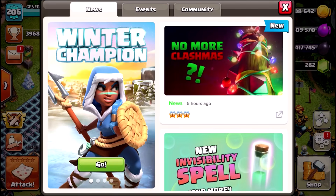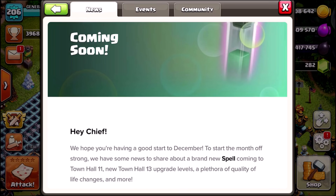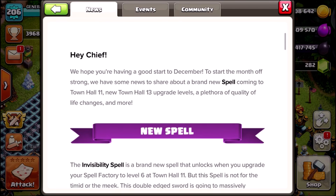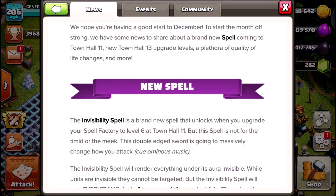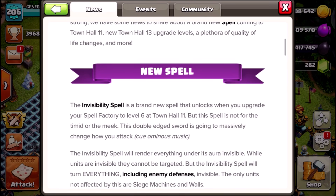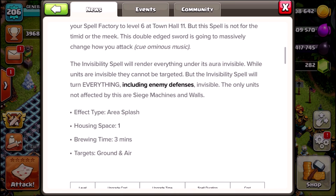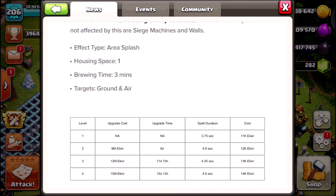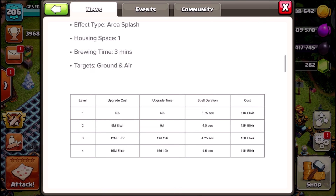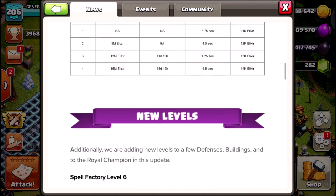Sneak peek number one: no more Clashmas, and a brand new spell coming to the game — the invisibility spell. It renders everything under its aura invisible, the effect type is a splash covering a wide area. Housing space is only one and the brewing time is three minutes. It's essentially a dark elixir spell, coming to Town Hall 11 and upgrading at Town Hall 12 and 13. We're also getting new levels to the dark spell factory because of this spell.